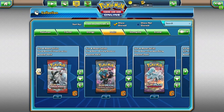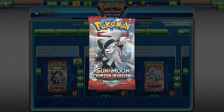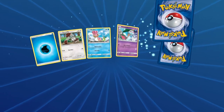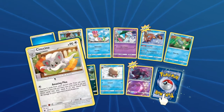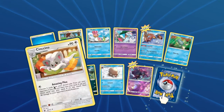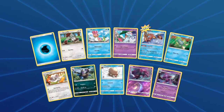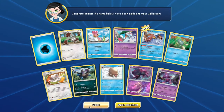Moving on to JHTech, or Jaime. From Crimson Invasion you will have access to: Bunnelby, Shellos, Cinccino, Magikarp, Remoraid, Cinccino, Kommo-o, Piloswine, Misdreavus, and Mismagius. That's actually pretty powerful.